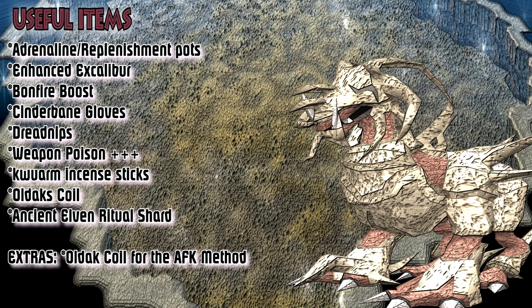Next up we have dreadnips, which are handy if you plan to AFK with the Oldak Coil. They also apply poison damage on Corporal Beast, so if you don't have them unlocked, don't worry too much — there are other ways to increase poison damage. Weapon poison+++ is another poison damage increase and I would highly recommend this potion if you cannot afford cinderbane gloves. Quarm incense sticks are also for increasing poison damage on Corporal Beast. The best part is that all these poison damage sources stack, so you can imagine how much of a DPS increase that adds alone.